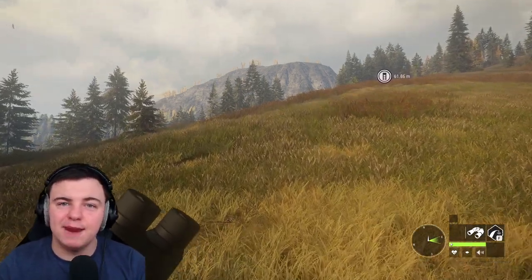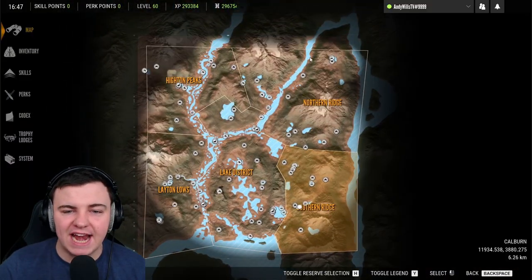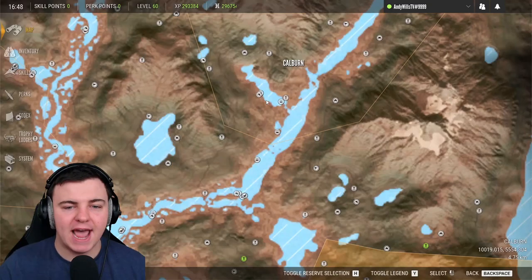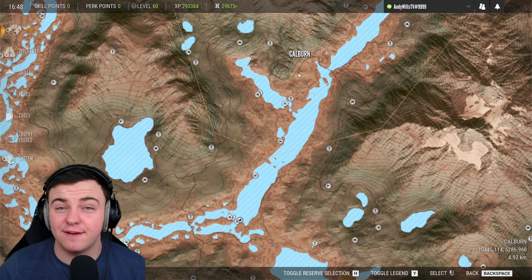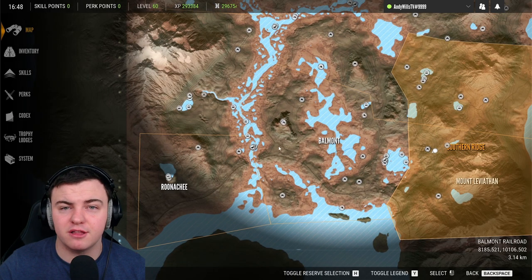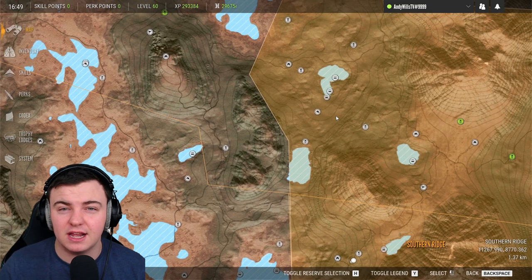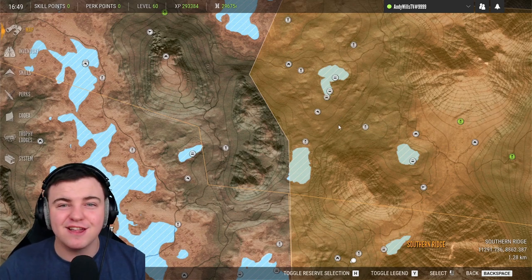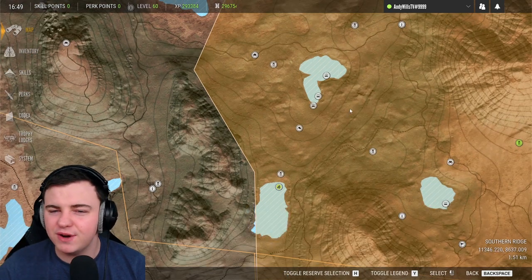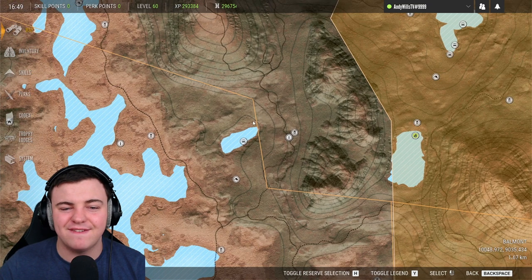I'm going to give you an animal-by-animal breakdown, starting with the coyotes. Coyotes are going to be found anywhere along the right-hand side of the river running through the map, as well as the left-hand fork. They also love to hang around three specific lakes very close to the starting outpost — the one that looks like a mushroom, the lake just below that one, and the lake to the left.